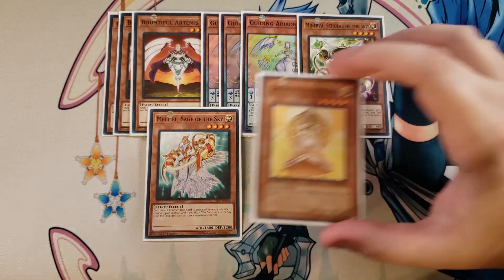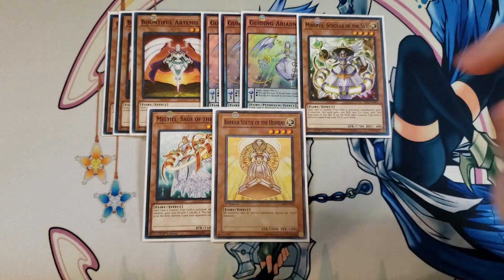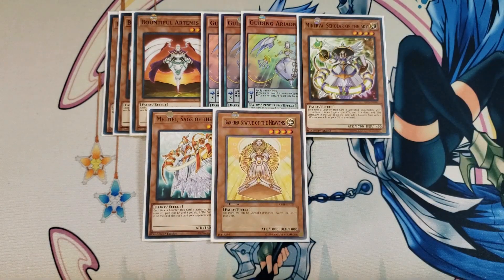I then play a single copy of Barrier Statue of the Heavens. This card is a good one-of to summon off of Ties of the Brethren because it makes it so neither player can special summon any monsters except for Light Monsters, which is a great effect since that's pretty much all we're playing anyway. Depending on the matchup, this card can be really hard for your opponent to get past, especially when you play so many counter traps.